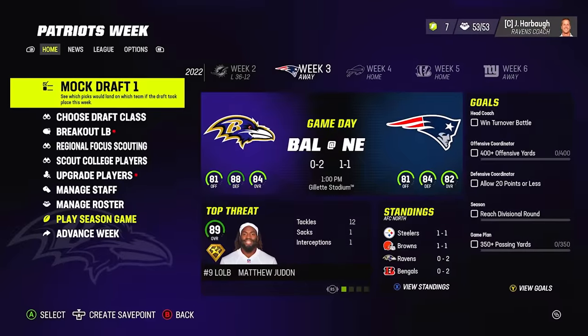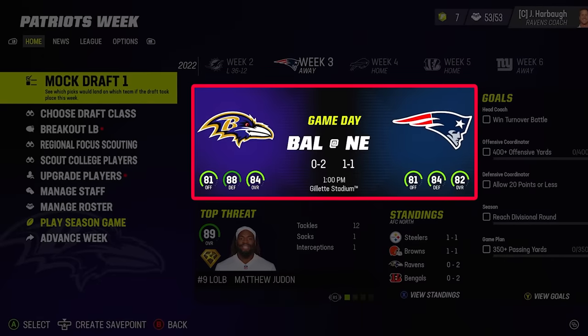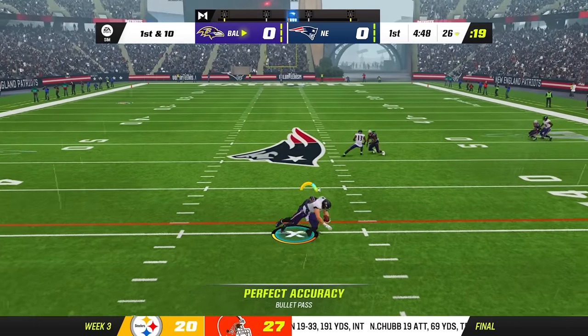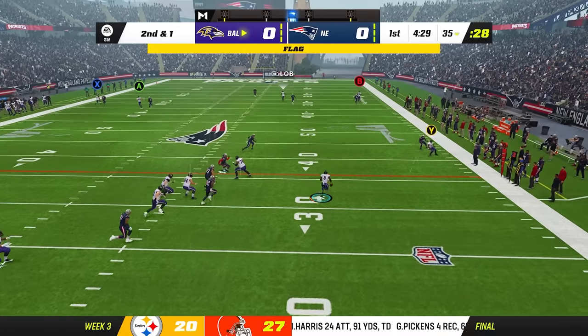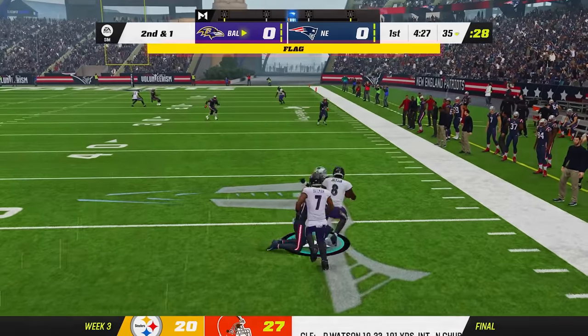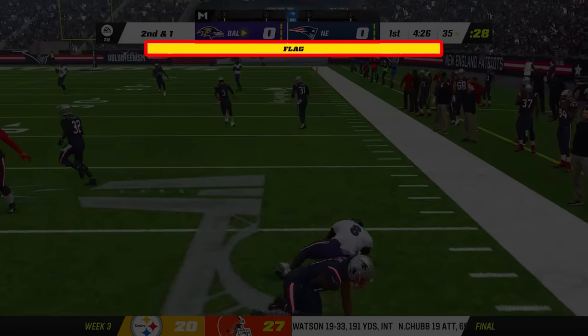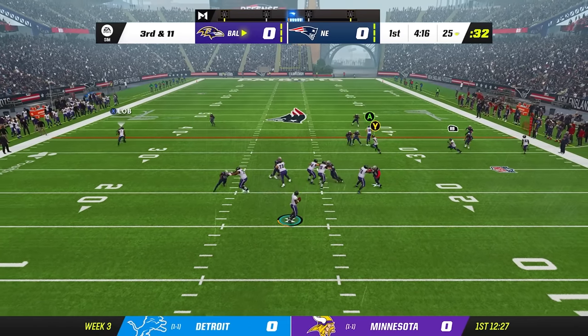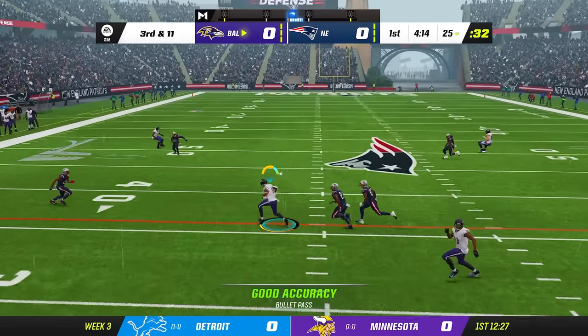With Lamar Jackson slowly becoming an avid passer, there were still some major holes in his game. But I knew exactly what I was going to upgrade next — 99 short throw accuracy and 99 throw under pressure. He's still a 12 overall though. Heading into week three winless against the 1-1 New England Patriots, this was definitely a rebounding game. And he is perfect accuracy now.